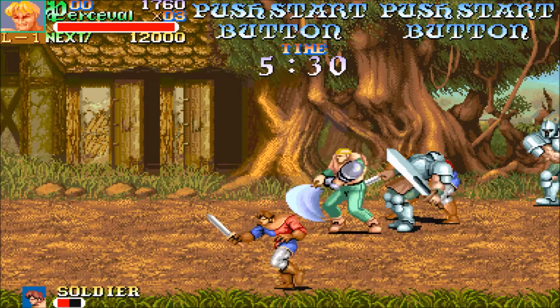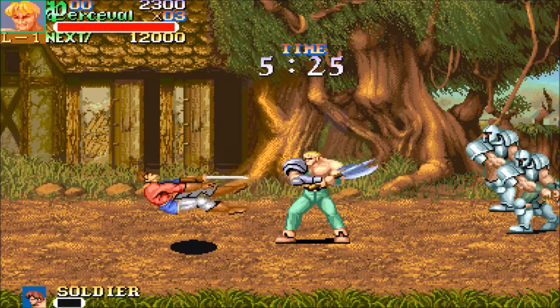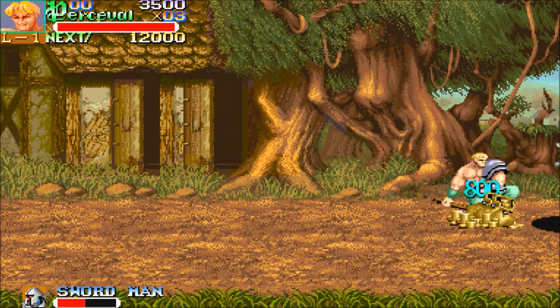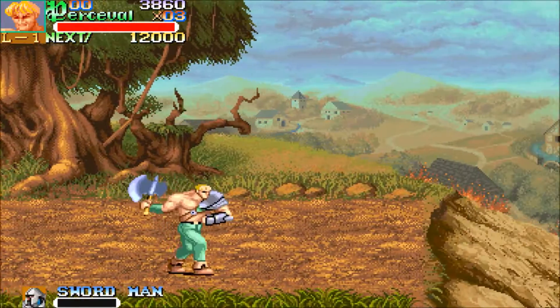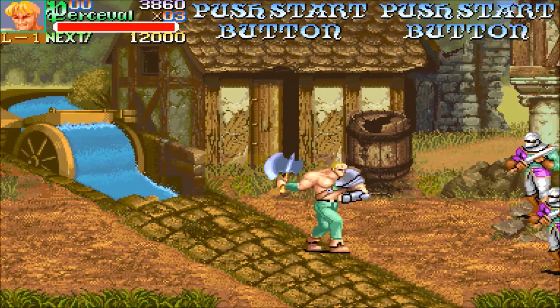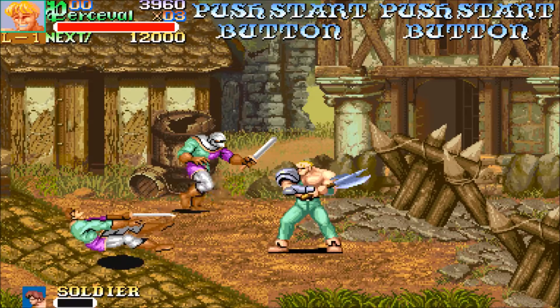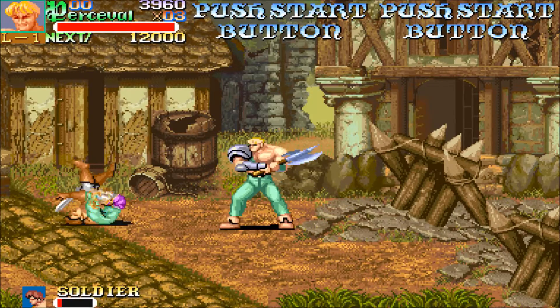If you've got two people playing and you drop a big chest of money or treasure on the floor, you can chop it up to split the wealth. That means the two of you can have a bit of a share of it, and I think that's a really cool nice little touch. Anyway, let's chop them up!